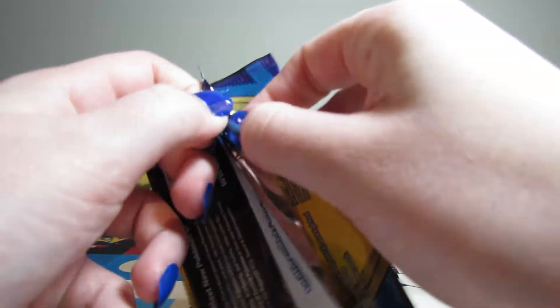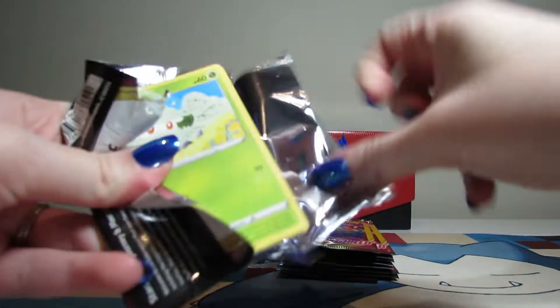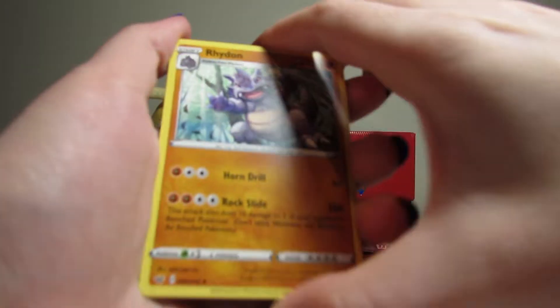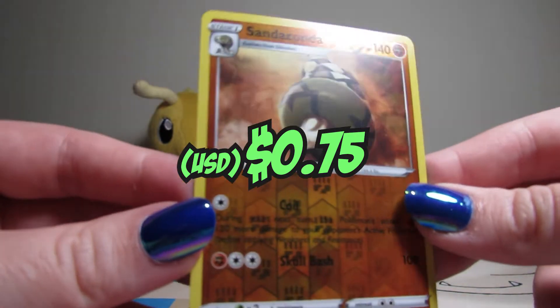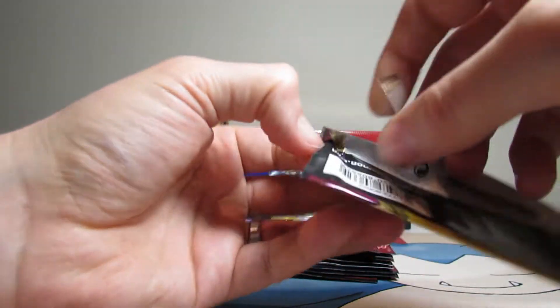Let's crack into this one. Riffin and Taryn. We have a Rhydon. Cottonee. And a Reverse Sanaconda. There you go. I'll take reverses, better than nothing.